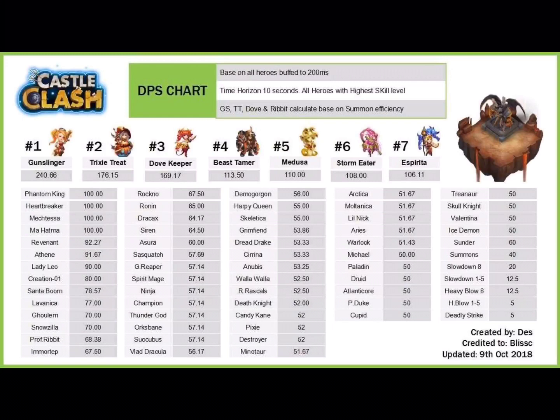We're considering every one of these heroes to be buffed to their extreme — these are fully upgraded versions. We're also using Pumpkin Duke to get them to attack as quickly as possible. We're looking at how many single hits against a stationary single target can occur in 10 seconds. We're also calculating Gunslinger, Tricksy Treat, and Dovekeeper based on how quickly they summon their helpers in combat.